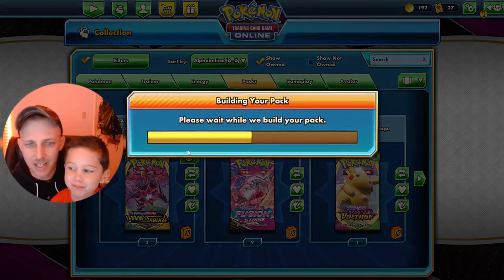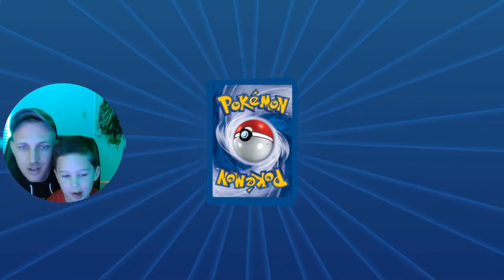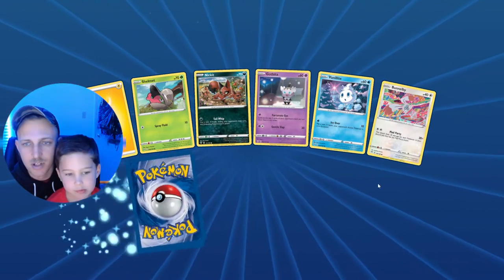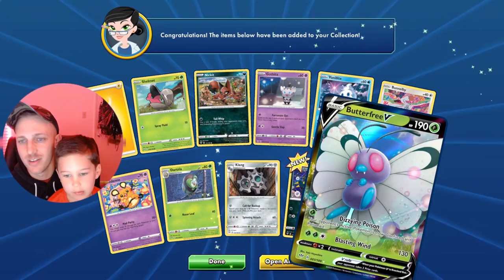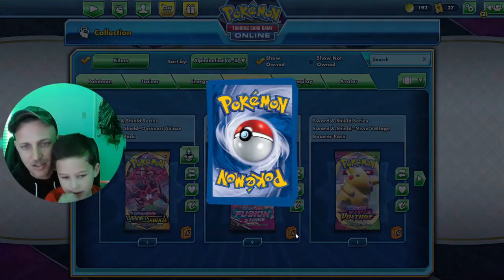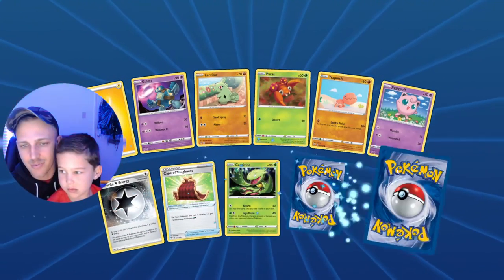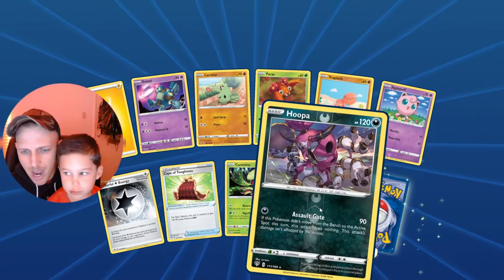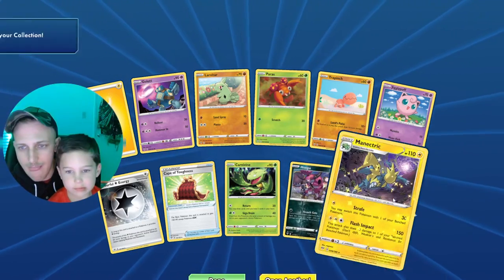And then we got two Darkness Ablaze. I think Darkness Ablaze was the first pack you ever opened, dude. Yeah! All right, let's get some good ones. We pulled a V Max Scyther the other day. Oh, Butterfree V — that's cool! We have two of these. Nice. We pulled a V Max Scyther out of one of the extra fibers, so that was cool. Oh, here's a reverse Hoopa — oh, it's a rare one too! And then we got a Manectric.